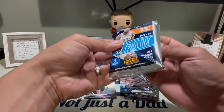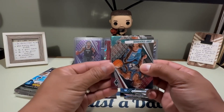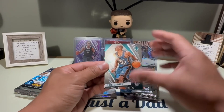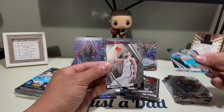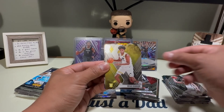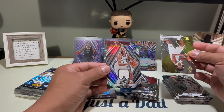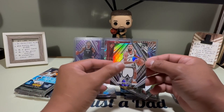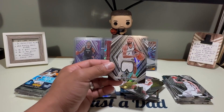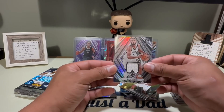This pack is thick — right color too, black and white. Hoping it's Victor Wembanyama. We get Jerry Stackhouse, Mark Williams, and a color for Ben Simmons. Then Taylor Hendrix. This looks like a mem — oh dang, I think I just saw the name.